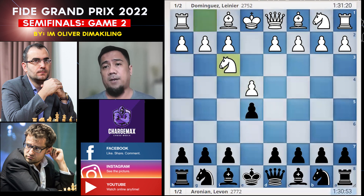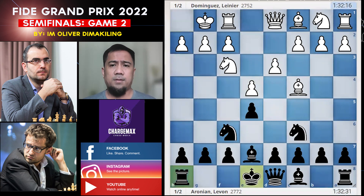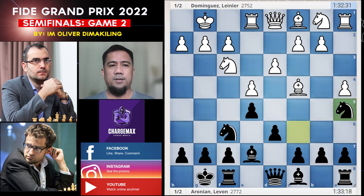E4, E5, Knight F3, Knight C6, Bishop C4 — the Italian game has been very, very popular these days at the top level. Bishop E7, castles, castles, Rook to E1, D6, A4, Knight to A5.